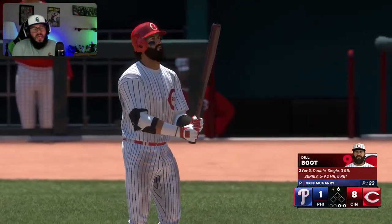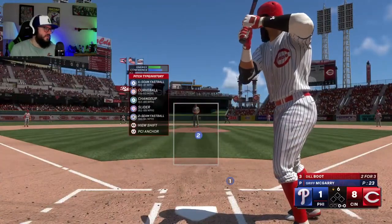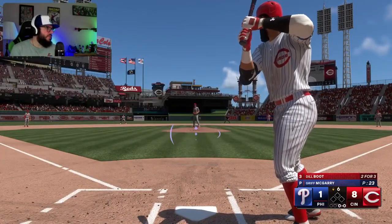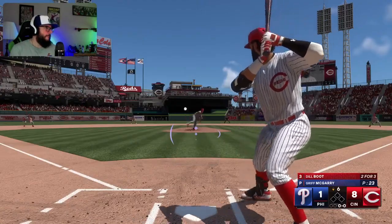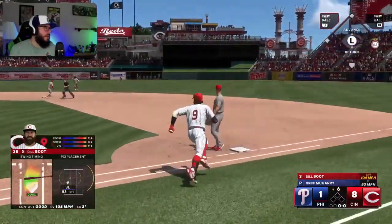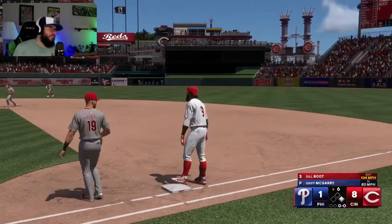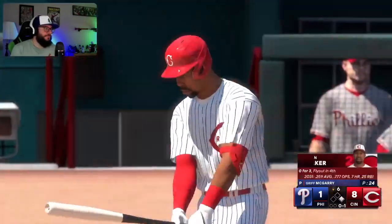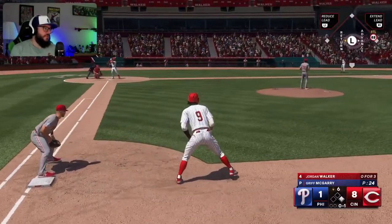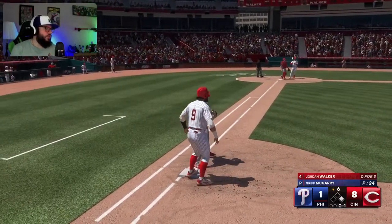I think we're guaranteed another shot. Griff McGarry on the mound, he throws a little bit harder. Another base hit, come on. That's alright, three for four is a very good day. No home run though. They want me to steal? That's fine, we'll steal a bag at eight-one sure, we'll do that.